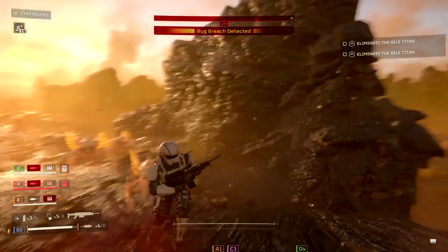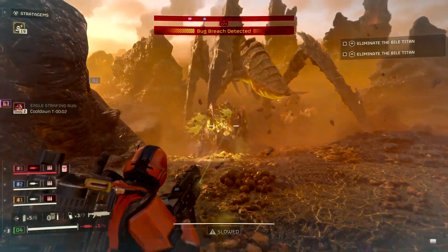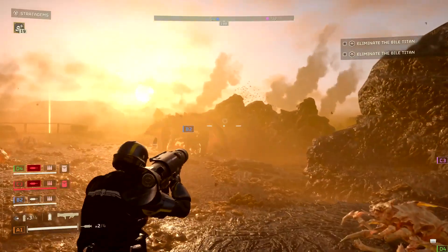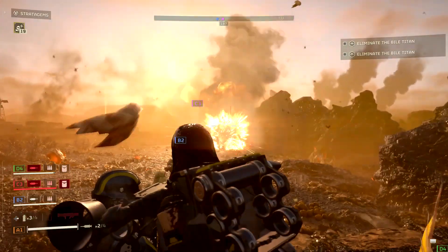I got enemies on my back as well. There's a Charger here. I'm gonna take out the Brood Commander. He's charging me. We take out the Charger with recoilers. Nice.